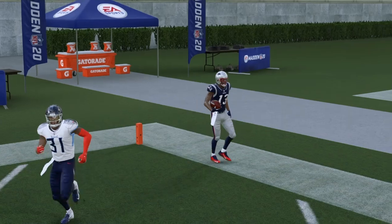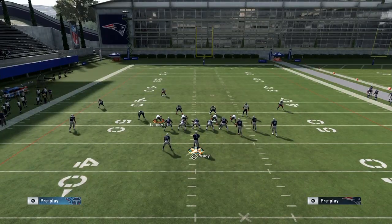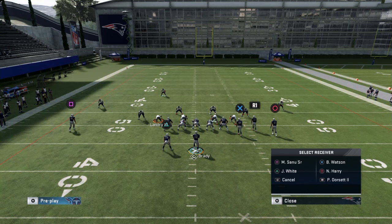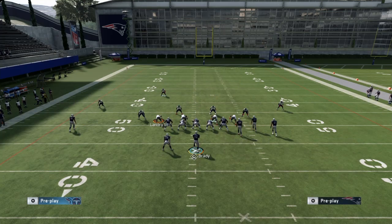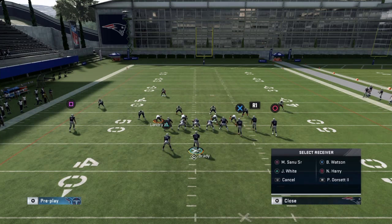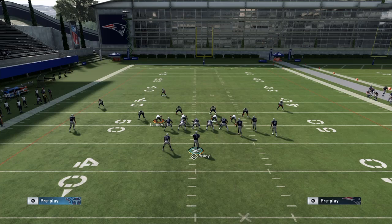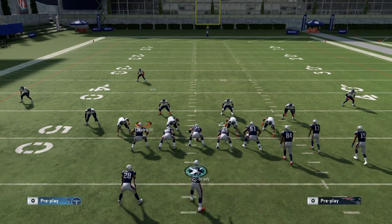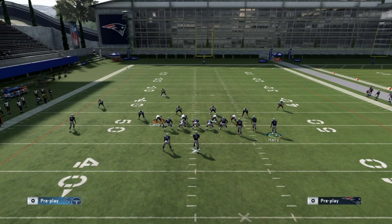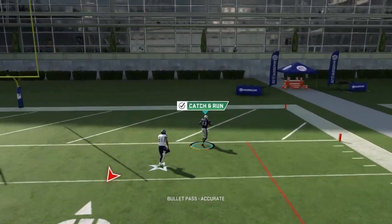I'm going to go over the setup one more time. This is what the play looks like stock. Max protect — L1 up on the right stick. Put square on a drag: triangle, square, then down on the right stick. Put circle on a corner route with hot route master or wide receiver apprentice: triangle, circle, superstar routes come up, click corner route. Then double team, ID the mic — you don't have to, but it ensures the best protection to prevent insta-sheds. Motion the guy out a couple steps, snap the ball, trot out here, and boom — touchdown. It's just that easy.